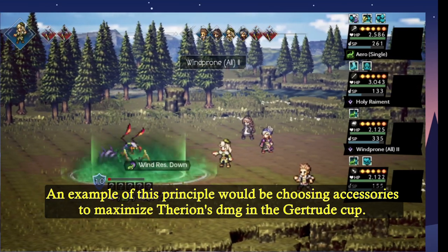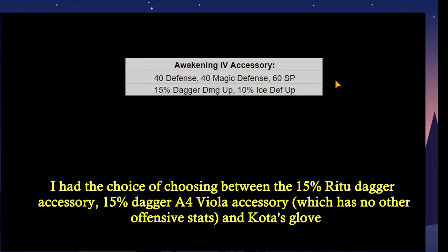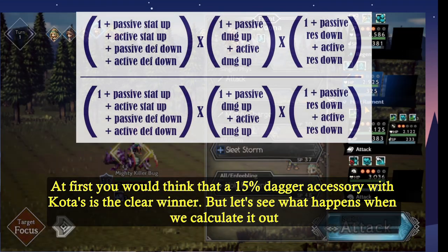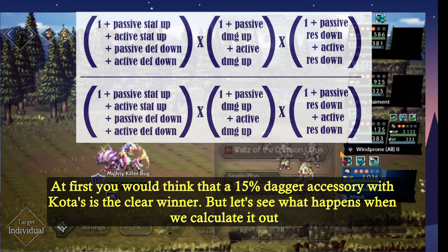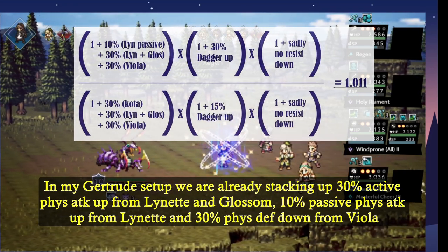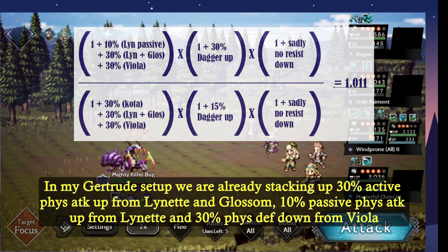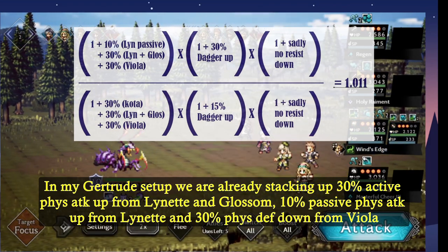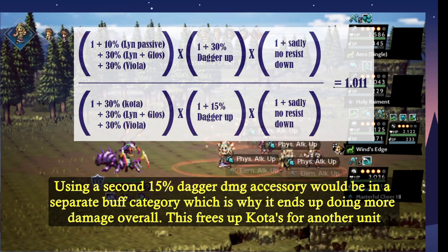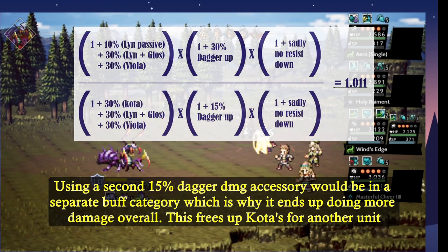An example of this principle would be choosing accessories to maximize Therion's damage output in the Gertrude Cup. I had the choice between the 15% dagger up Ritu accessory, the 15% A4 Viola dagger accessory which doesn't have any other offensive stats, and Coda's glove. At first you would think the combination of any of the 15% dagger accessories with Coda's glove is a clear winner, but let's calculate the damage multipliers. In my Gertrude setup, we're already stacking 30% active physical attack up from Lynette and Glossom, 10% passive physical attack up from Lynette's passive, and 30% physical defense down from Viola's two attacks. This means we start with many buffs within the stat buff category, and Coda's will stack additively with them. Adding a second 15% dagger damage accessory will be in a separate buff category, which is why it ends up doing more damage overall. This also frees up Coda's to be used for another unit.